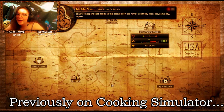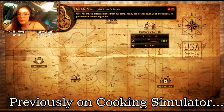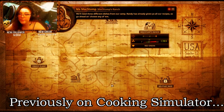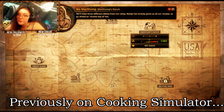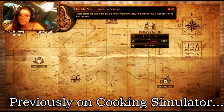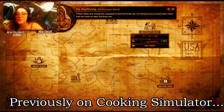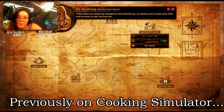It just so happens that Randy and this beloved cow are having a birthday soon — same day. Only three different dishes from our camp. Randy has already given you all the recipes, so go ahead and choose from any of them. Rest assured, this time you'll be getting cables as a reward — I'll take care of it myself. These cables are simply the champion cow's favorite toy, and Randy probably would never have had the heart to take it from her.